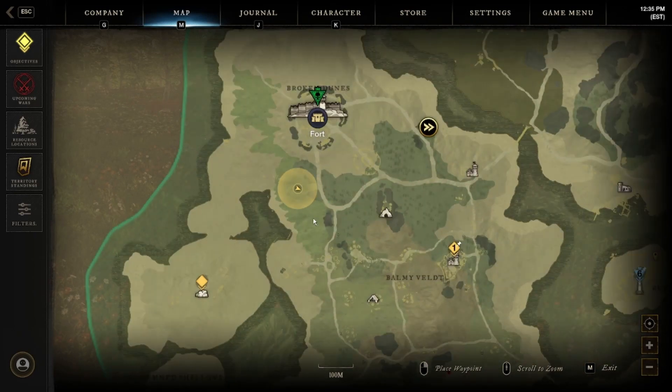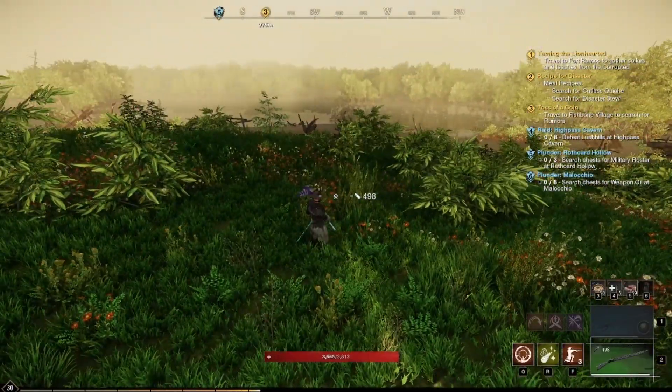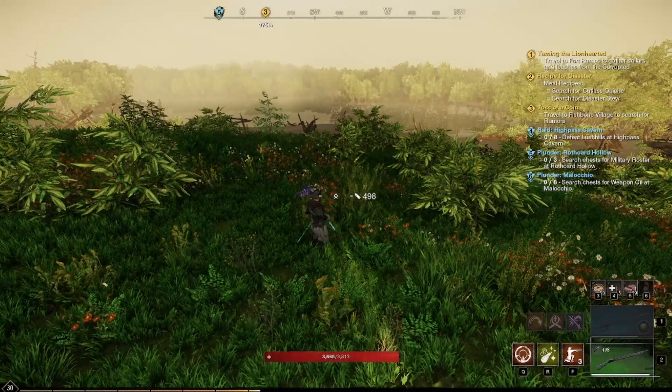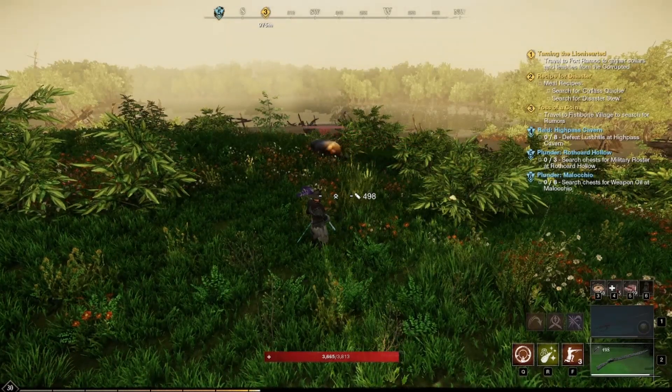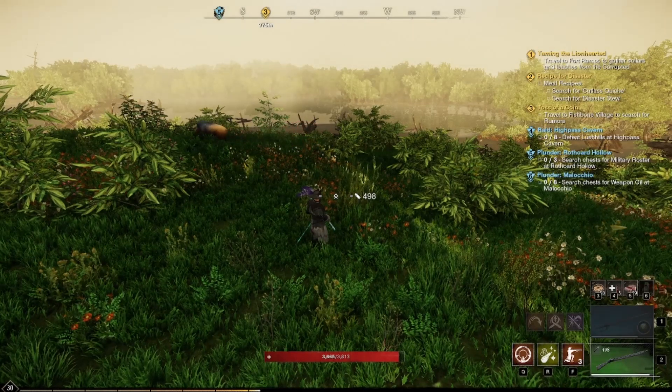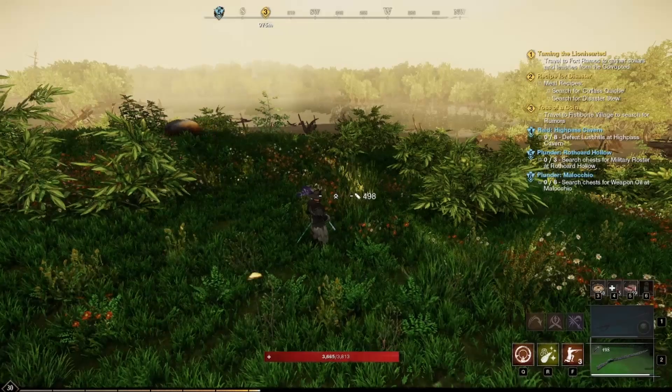Here's the map so you can see it's in Cutlass Keys, down in this area over here — it's basically just loaded with animals. Again, you need 55 skinning to skin them, but if you're trying to power level your skinning after that you can get it well over 100 just from running in circles in this area. I hope this helps you guys, and if you found this helpful make sure to like and subscribe — I'll catch you in the next one.